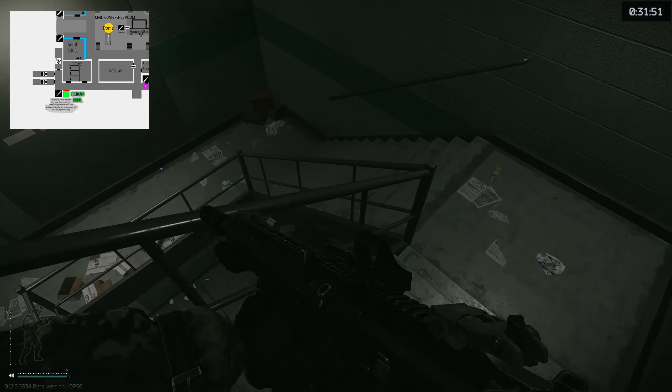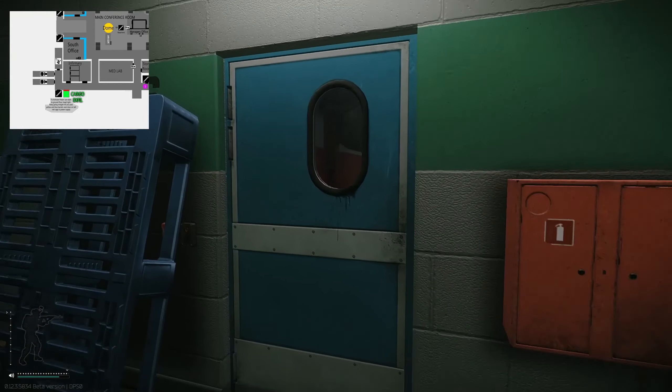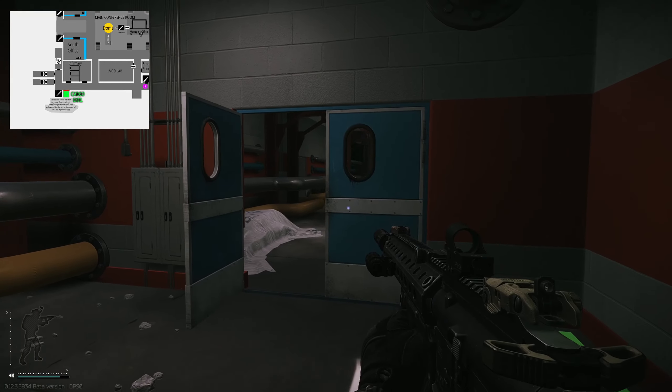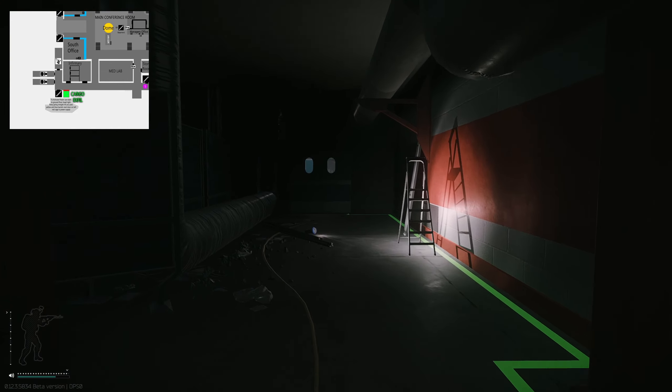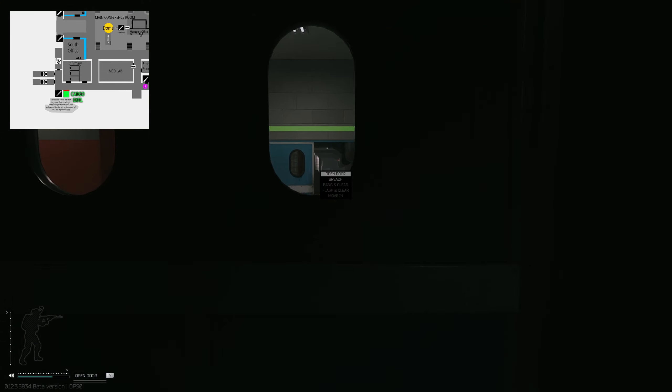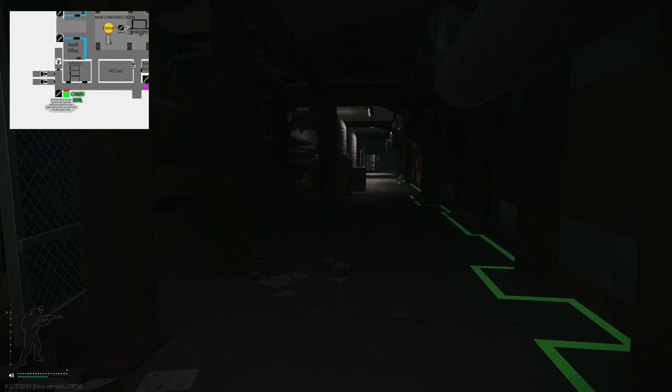Go down to the very bottom floor, go through the door, take the first door on your right hand side. Run along here, go through the next two sets of doors, and then the next door on your left hand side where the pipes go over the door.